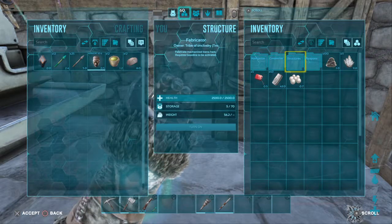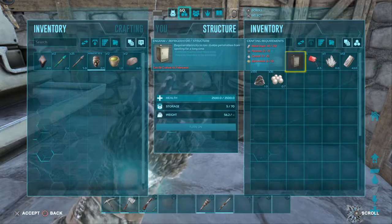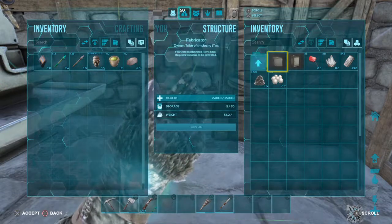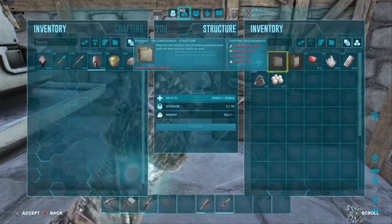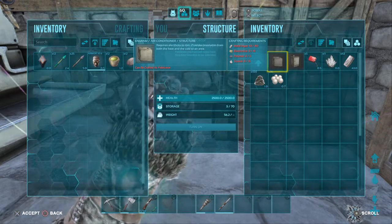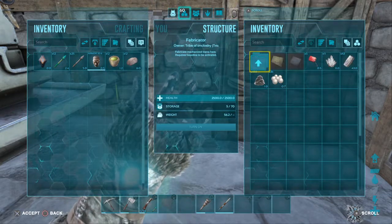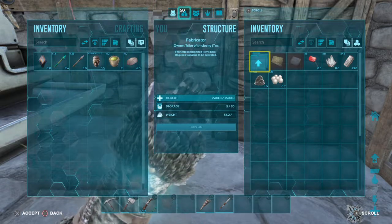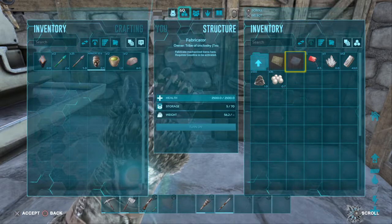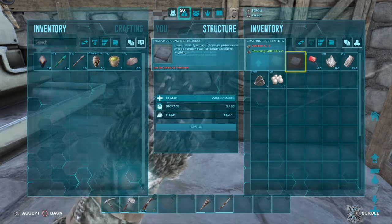The refrigerator — let's see what the refrigerator takes. The refrigerator takes 120 metal ingots, 15 polymer, 25 crystal, and 10 electronics. And here's your air conditioner: it takes 80 metal ingots, 15 electronics, 5 polymers, and 15 crystals. You do need to make composites once you want electricity. The silica pearls and metal makes the electronics, and acadian and cementing paste makes the polymer. You need both of those.